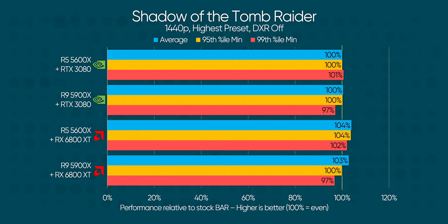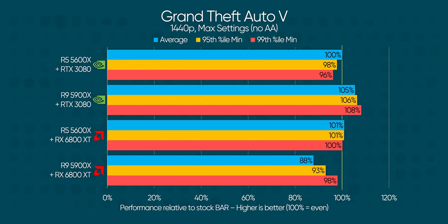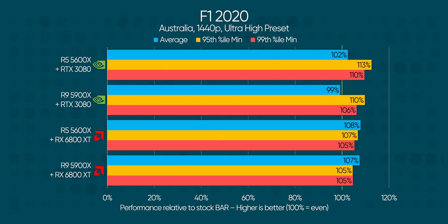Moving on to 1440p, you might not expect things to get better here — but you'd be wrong. In Shadow of the Tomb Raider, GeForce stays more or less the same while Radeon pulls 2 to 4% ahead with Ryzen 5. Where GeForce loses in minimum frame rates for no gain on Ryzen 9, Radeon manages to gain about as many average frames as it loses in minimums — which in a non-competitive title might be an okay trade-off. GTA 5 is a bit all over the place, with Ryzen 5 more or less on par with stock on both teams.